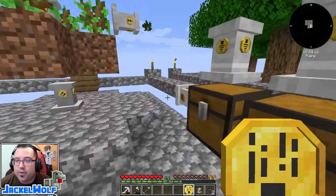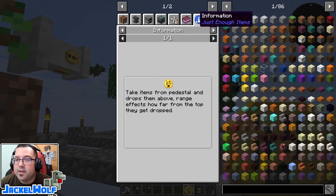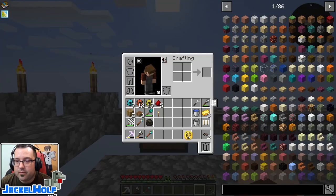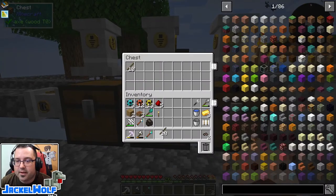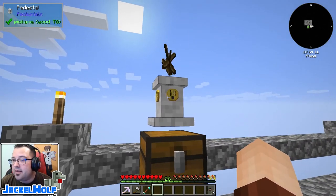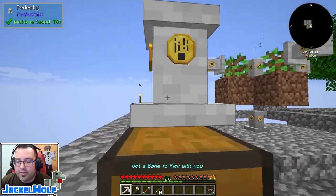Coming back over here, if we look at the dropper upgrade information tab, it says it takes items from the pedestal and drops them above, with range affecting how far from the top they get dropped. If we place the pedestal down, put the dropper upgrade in our offhand, and place some sticks in — you can see it's dropping from the top. But this is not what we want; we want to drop it on top of our furnace.